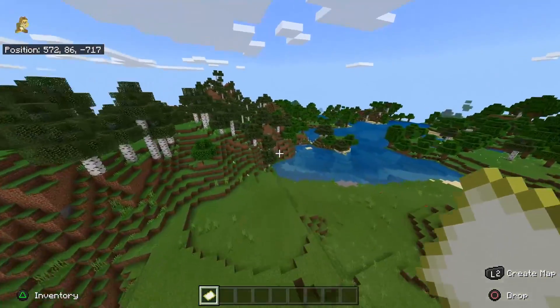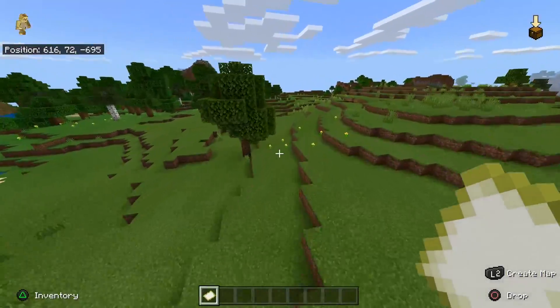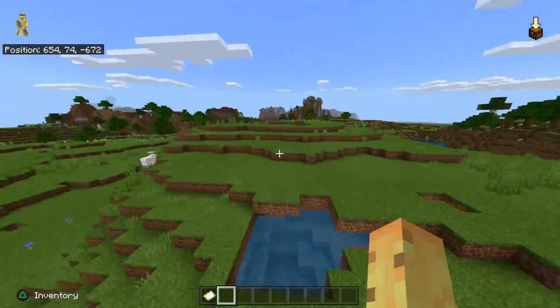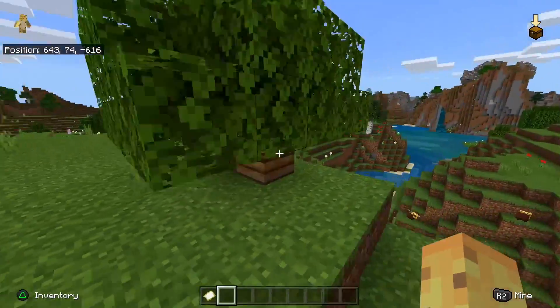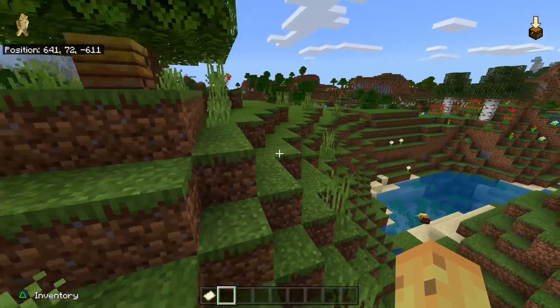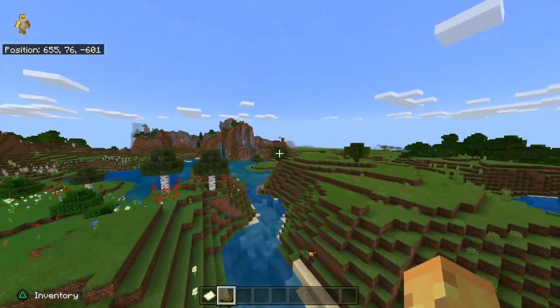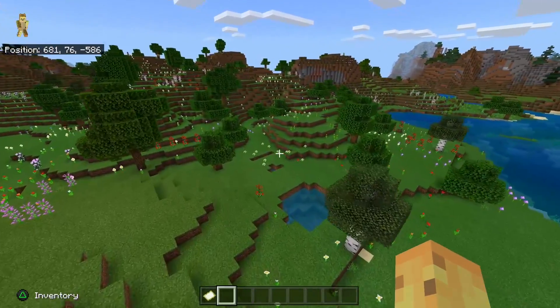You want to look for flower forests mostly. Looking for plains biomes like this one will sometimes net you a single bee's nest, which might be great if you're willing to breed them. As you can see, we actually did find a bee's nest here, which is useful for getting one to three bees. There's two bees here - a breeding pair - and there's even another one over there. But you really want to look for flower forests.